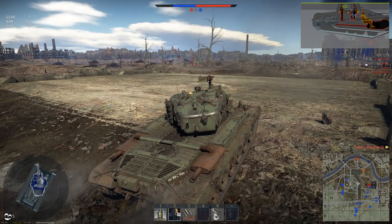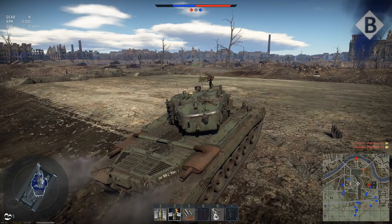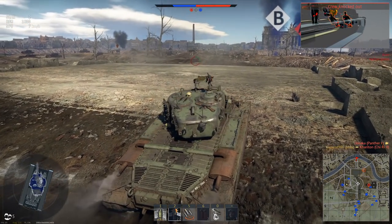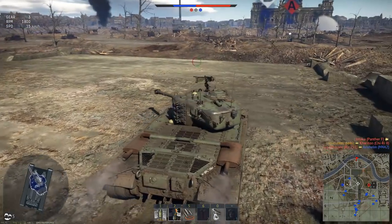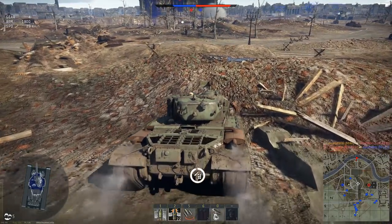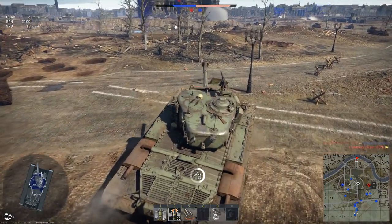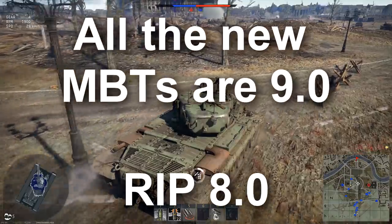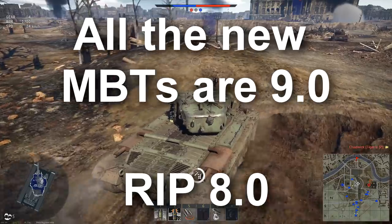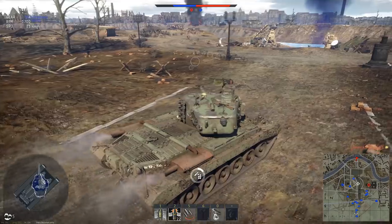It seems to have boiled down to the T-64B having the best armor and the best ammo. The Abrams did not get its depleted uranium shell. The Challenger, as I predicted, is riddled with weak spots — its lower plate has only 70mm of rolled homogenous armor at 30 degrees. I don't play top tier really ever, so this is from an outside perspective, but it looks like top tier is a large mess right now. I'd highly suggest staying very far away from it until things get nerfed, buffed, or changed by the time the patch drops.